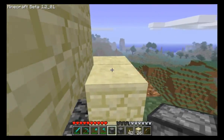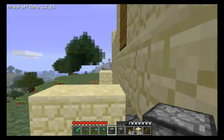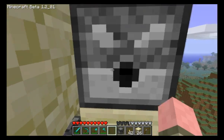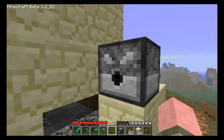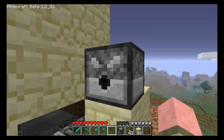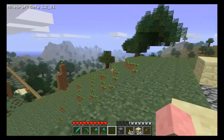I want the dispenser to shoot this way, so I want the hole to face this way. In order to do that, you want to face away from the hole when you place it. There's the hole — it's going to shoot there. Right-click on it and it's got an inventory. Lots of room to put stuff in. I'm going to put arrows in. You can put dirt, eggs, cooked pork chop — it will fly out — but cooked pork chop is not going to kill the bad guys. Arrows will, so I'll stick with arrows.